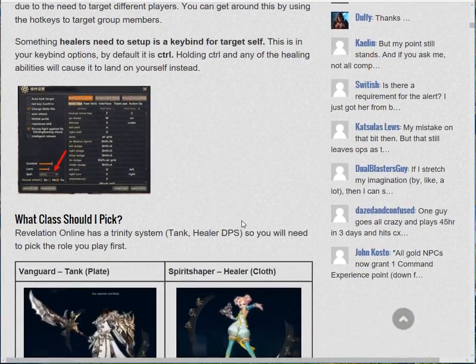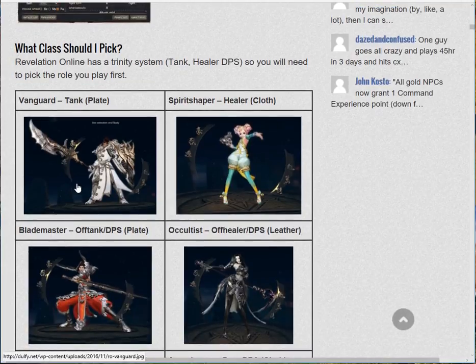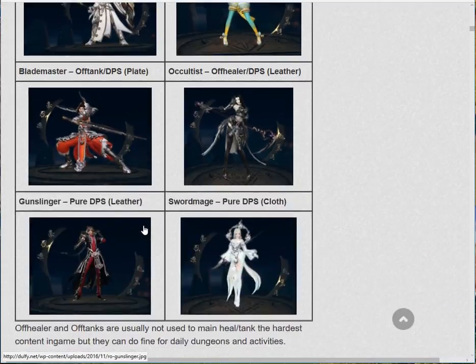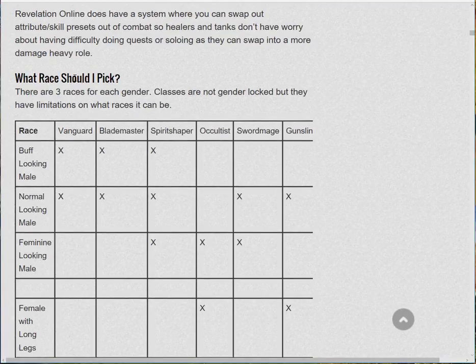It says what class should you pick — you can go to the Revelation Online website and get that information and see the videos about it. I'm going to scroll over that and it comes down to what race should I pick.